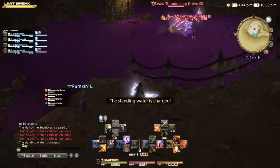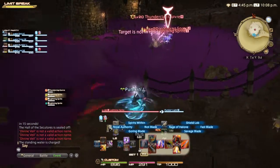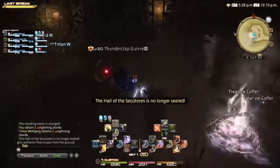After a bit, Thunderclap will go back to the water, and the water will become electrified. So wait on the ramp and kill the elementals as they appear. Once the elementals are down, Thunderclap is able to be attacked, and the barrage continues.